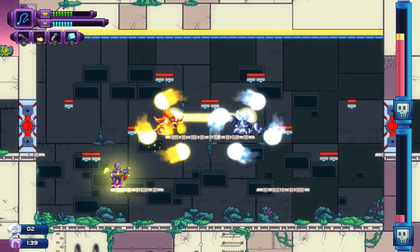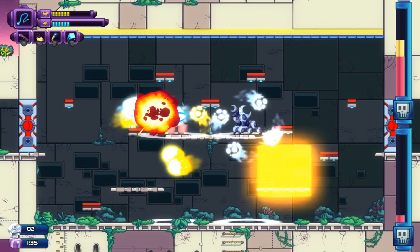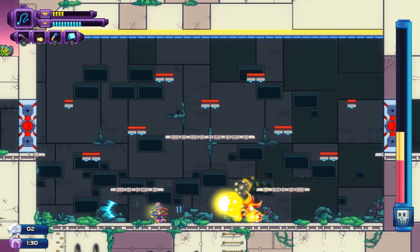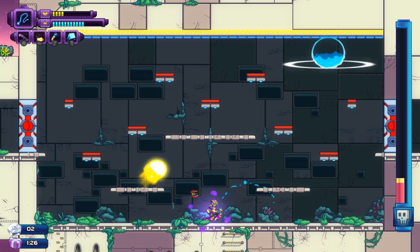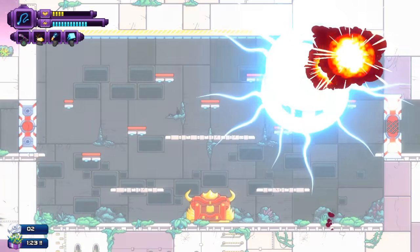Something that seems pretty obvious looking at it but didn't quite click with me at first: those platforms, when you stand on them, they fall and explode. That's a viable way to kill enemies, because most of where they land - except up on the ceiling - they land in places where you can easily drop platforms on them.